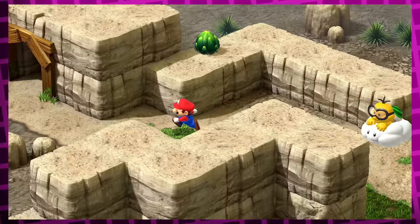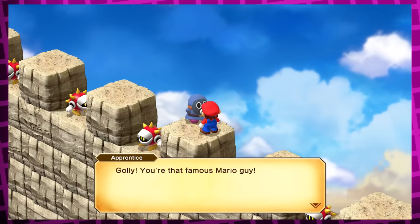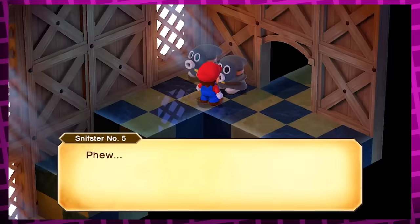If you talk to him, he says 'After years of hard work and effort, I'm now Sniffster number four. I'll wear the number proudly.' And this would be an awesome easter egg on its own, but there's a lot more to it. If you go back to that secret path in Booster's Pass, there will be another blue Sniffit called Apprentice who says that if he can beat you, they'll make him Sniffster number five, if he's lucky. And sure enough, if you lose to him, he runs off and appears at the top of Booster's Tower as Sniffster number five, saying 'I've been training to become one of Booster's Sniffsters for three years.'